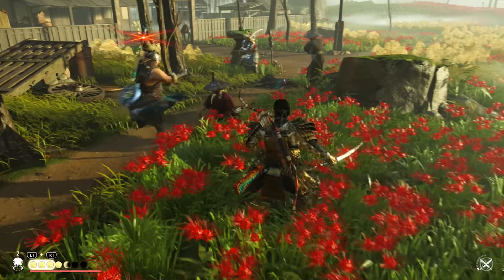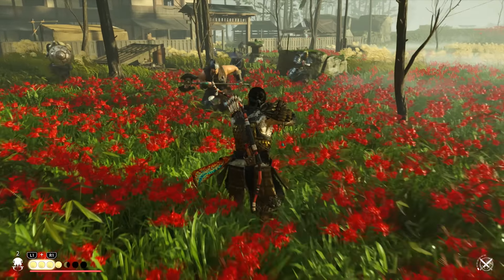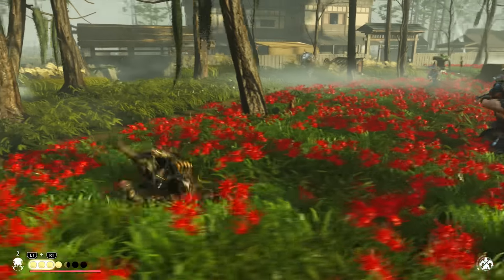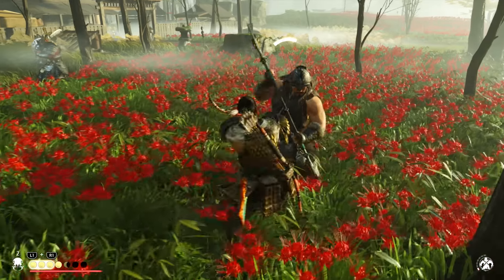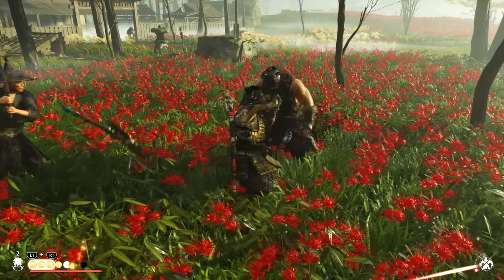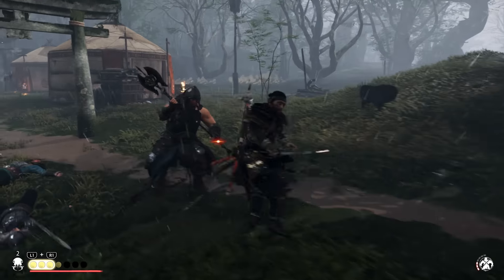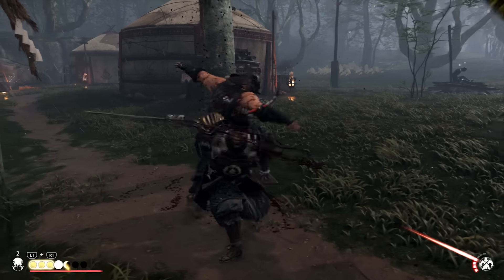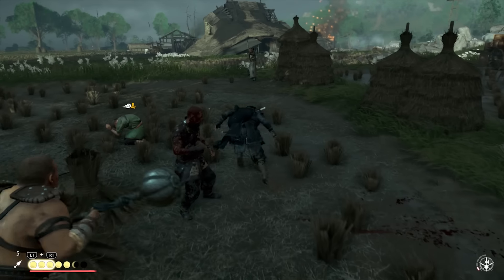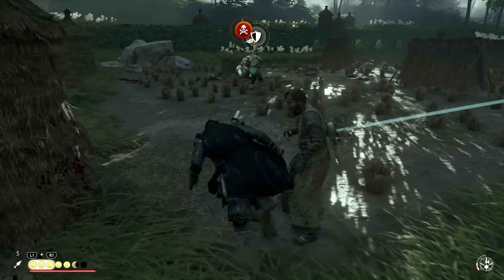The toughest enemies are the brutes. Avoid their attacks at all costs because they constantly use red unblockable attacks — the ones with cannons will constantly charge and shoot, and the ones with big axes will spin around constantly making them very hard to dodge. The best course of action is to switch to the moon stance and overwhelm them with triangle attacks until their guards are broken. Also worth mentioning are the ranged enemies, especially archers.